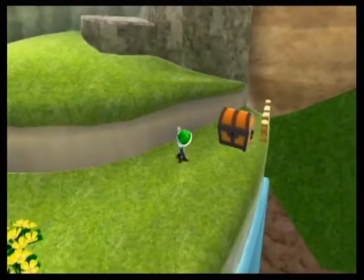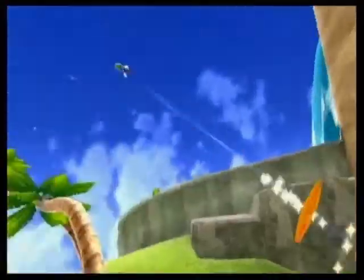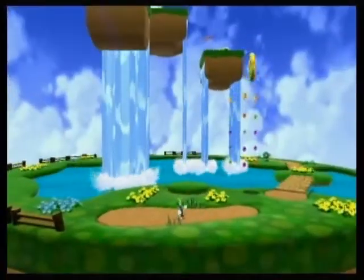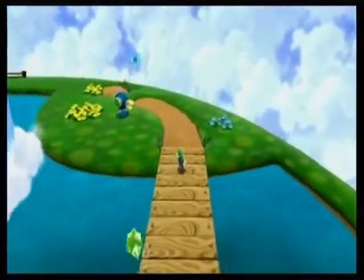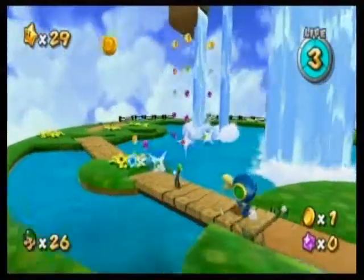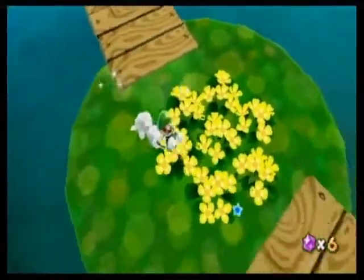These cliffs always bugged me — it's just so easy to overshoot your jump and end up falling off. Remember this guy from Super Mario Sunshine? You have to lure him over, using Luigi's superior running.